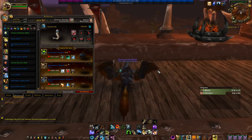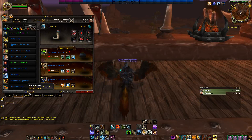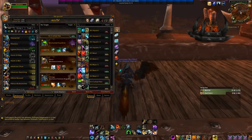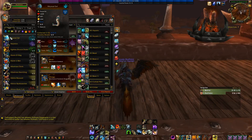Without further ado, let's hop right into it. Number one add-on that I recommend to absolutely everybody, probably the most important add-on you can get as a pet battler, is Rematch. Essentially what Rematch does is take this crappy looking journal and make it clean. You simply click the Rematch button and boom, it looks all beautiful, all nice and organized.